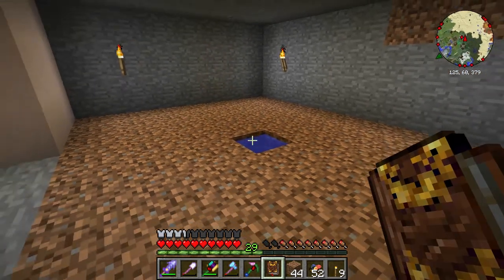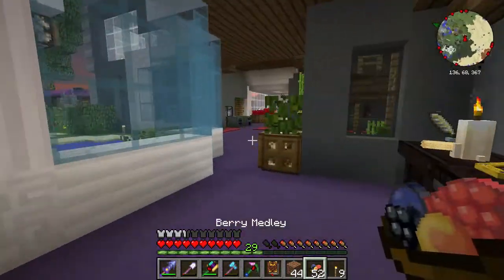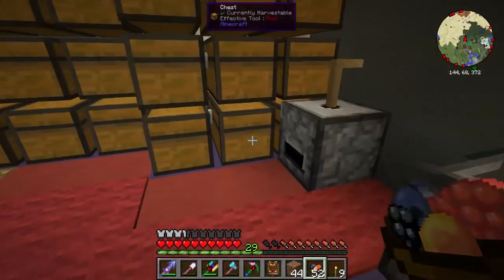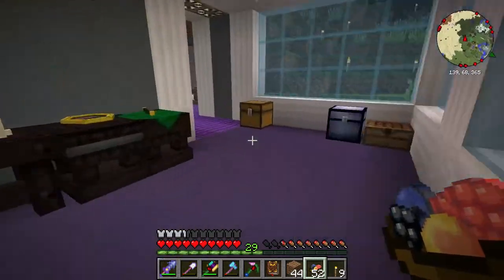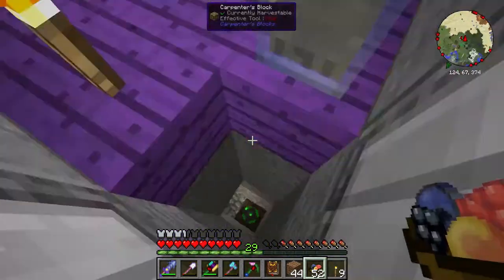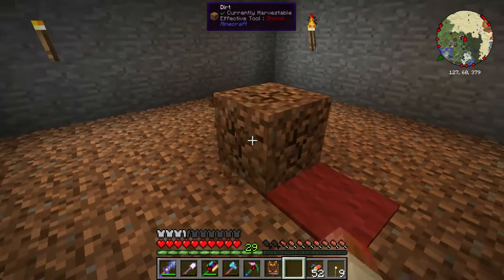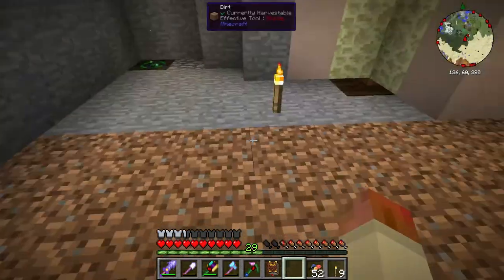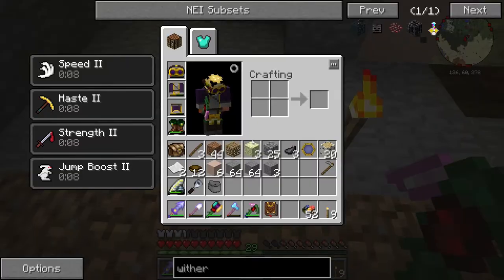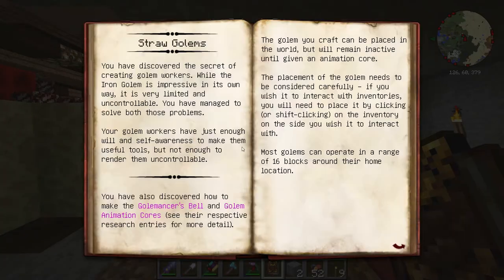We need a carpet right there - I can do that right now, maybe it'll give my brain a chance to relax and I can figure this out. One carpet - I keep forgetting about the control thing. Bam - going there - hooray, good. Now nothing's gonna fall into that hole. We're also gonna need a chest to pop all this stuff into. Let's take another look at golems.